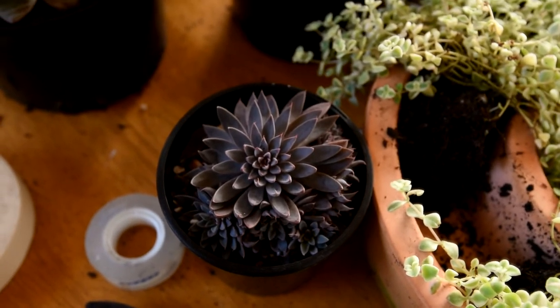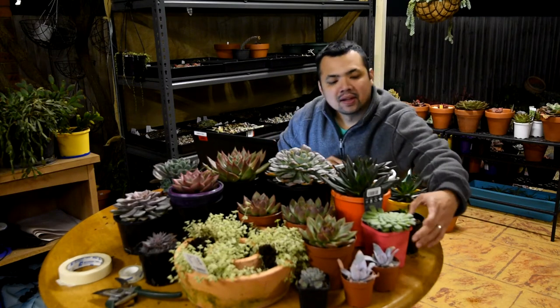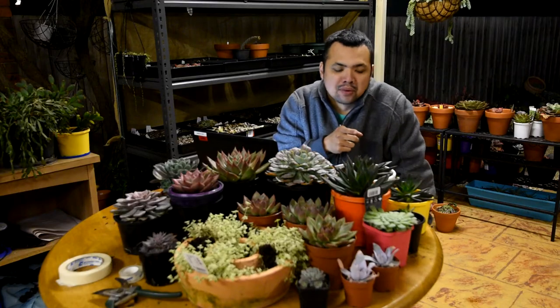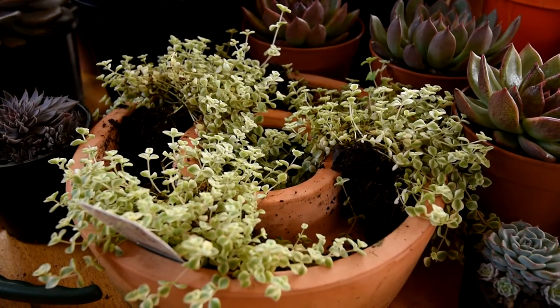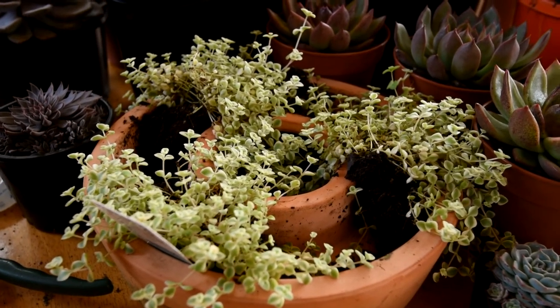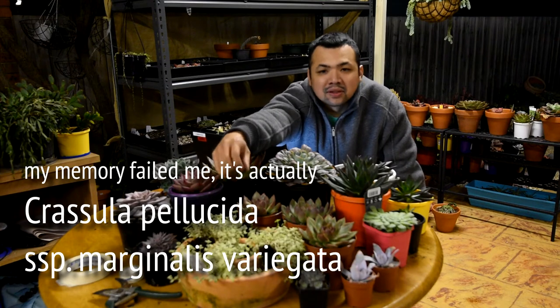Next would be this Pachyphytum oviferum 'Raspberry' — I got another one because the one I have is getting a bit dry. The main rosette has already dried out but the pups are still alive, so I got this as insurance. And finally, this is an Aeonium tabuliforme, more commonly known as a dinner plate plant — the one I had was not doing well and I think it has already rotted. The filler in this pot is a Crassula rupestris subsp. marginalis — it's a variegated version, so add 'variegata' to the end of the name. That about covers all of them.